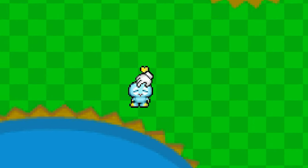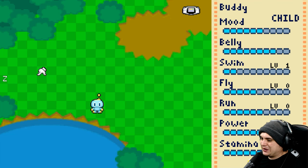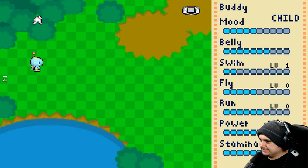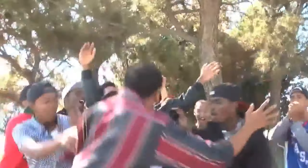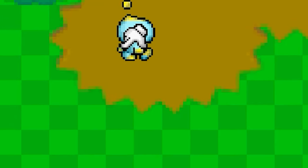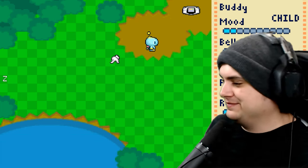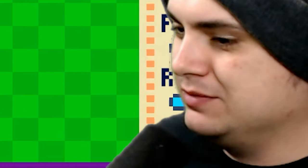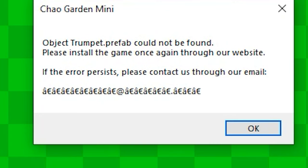I don't know, but we can pet you - oh, you'll like that. The chao says 'Maybe I should conquer the world.' No, no - let's not do that. It's gonna take forever to get 200. Do you really want a trumpet? The chao says 'Gifts - give gifts to people, they just love it' and 'I want to be 30,000 meters tall one day.' Why do you want everything and to be 30,000 meters tall? Okay, we got enough rings now for the trumpet - here you go. 'Object could not be found - please install the game through our website.' Dude, I went through all of that - are you kidding me?